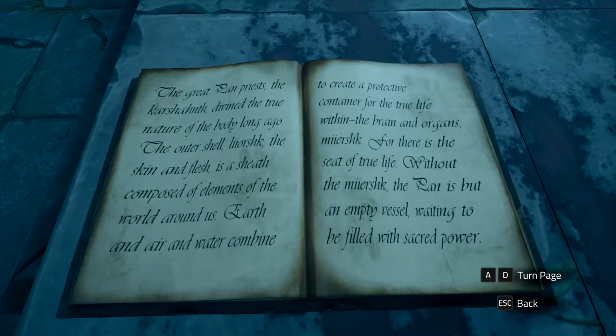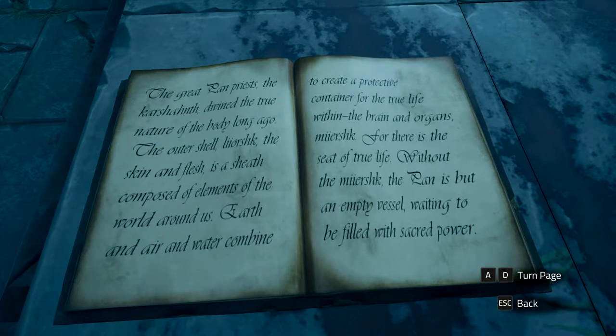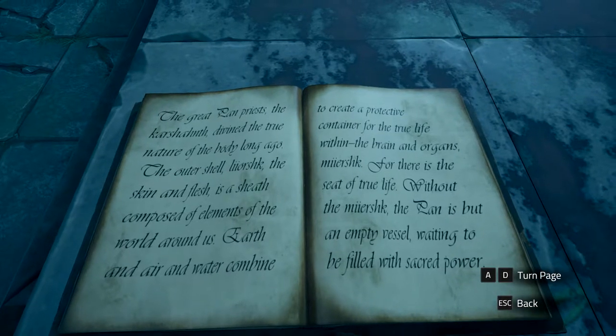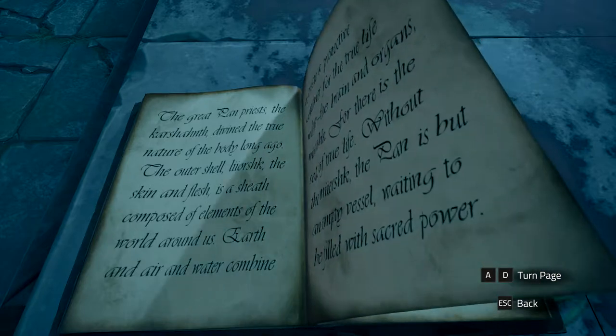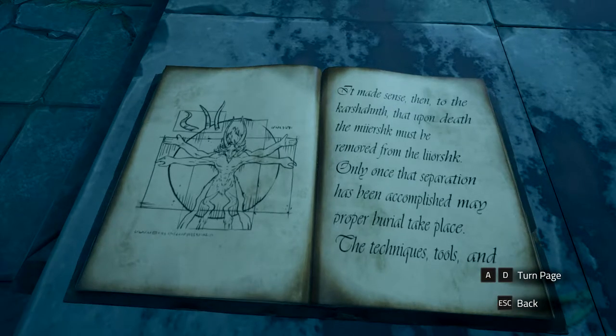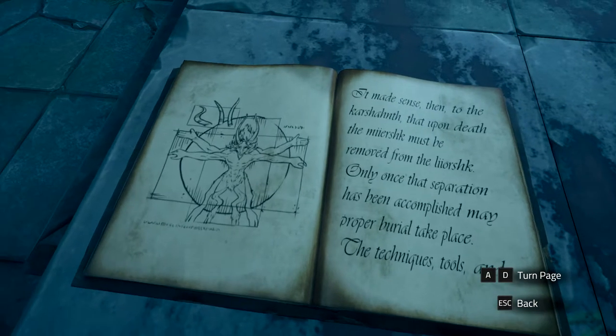Yeah, this is how the Egyptians did it as well. Divined — the outer shell, the skin and the flesh, for the true life within the brain and organs. I guess they knew about anatomy.